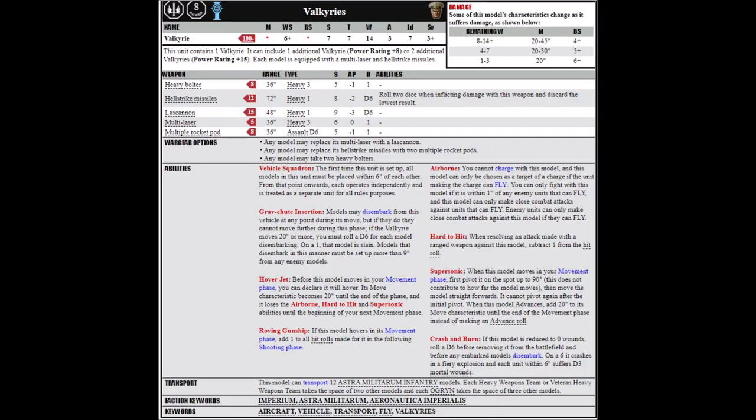First up, we have the old reliable Valkyrie, workhorse of the Imperial Guard, and it can be pretty excellent for delivering Scions or other close range support troops straight into the face of the enemy. It's quite cheap at just 121 points at base when equipped with a multi-laser and multiple rocket pods, which are what I'd generally take with it — particularly as the multiple rocket pods are Assault D6, Strength 5, AP-1 weapons and can really put a dent in hordes.